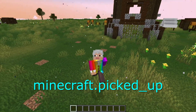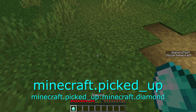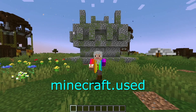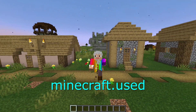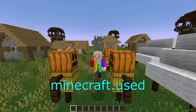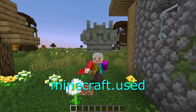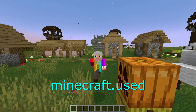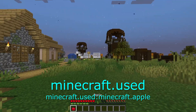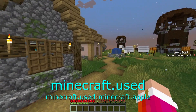And now, pick up. This activates every time you pick up an item. For example, minecraft:pick_up minecraft:diamond activates every time you pick up a diamond. And now, used. This one's a bit more complex, but basically when an item is used — this includes anything such as placing a block, using a tool, eating food, drinking a potion, feeding an animal, throwing a projectile, right-clicking with a carrot or warped fungus on a stick, and some other things as well. For example, minecraft:used minecraft:apple will activate every time you eat an apple.